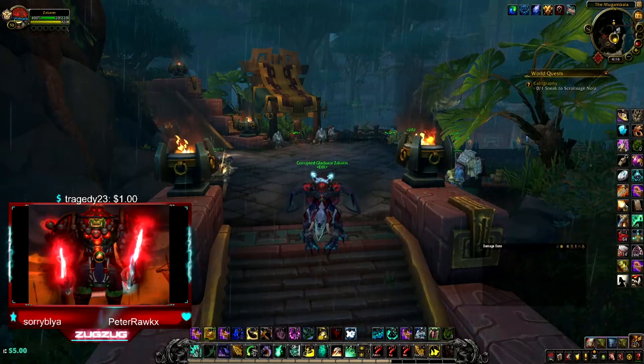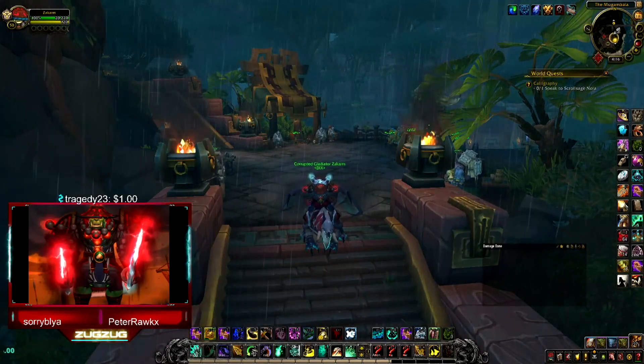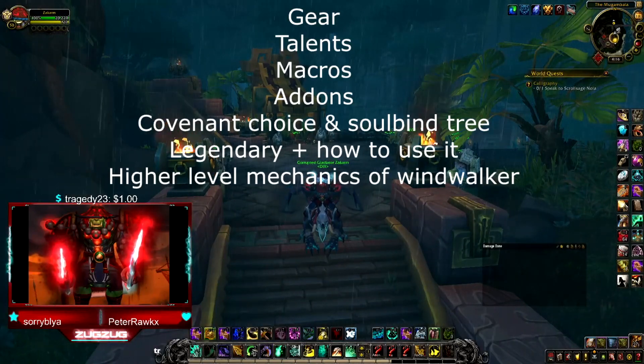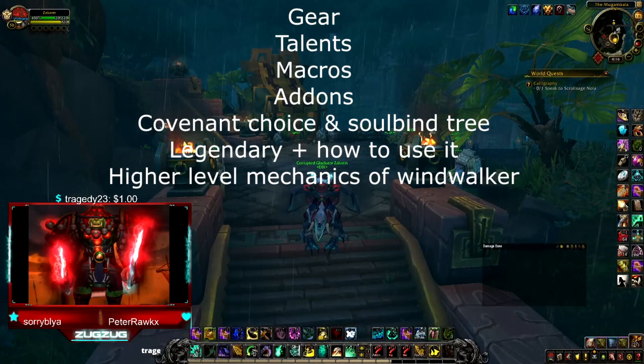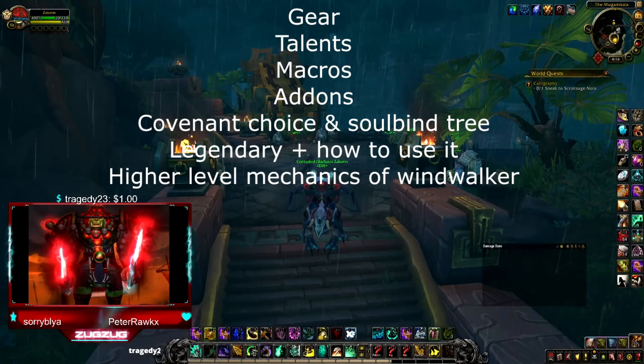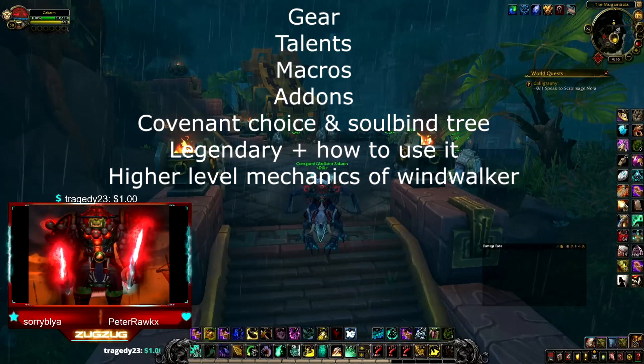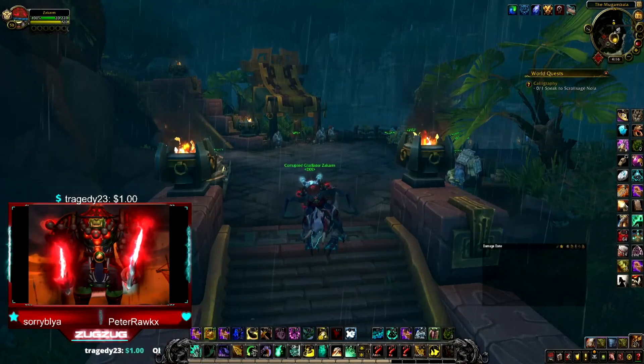Hello everyone. I'm a rank 1 3300 XP Windwalker and I'll be doing an in-depth Shadowlands guide on how to play Windwalker. I'll be going over your gear, talents, macros, addons, covenant choice, soulbind path plus the conduits, your legendary and how to use it, and at the end I'll be covering some higher level gameplay mechanics of Windwalker.